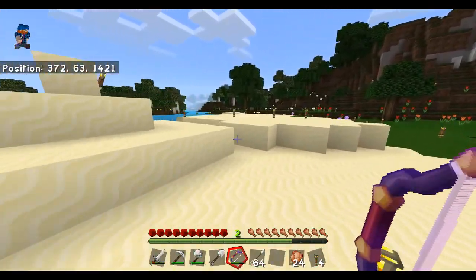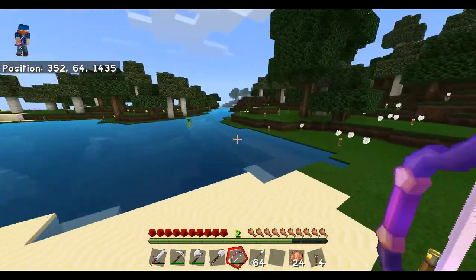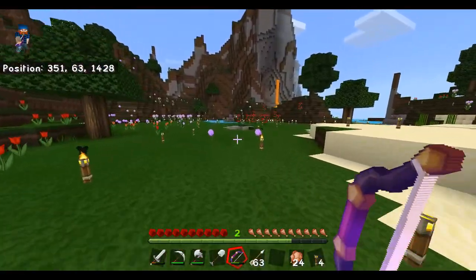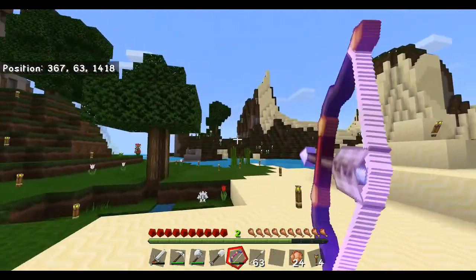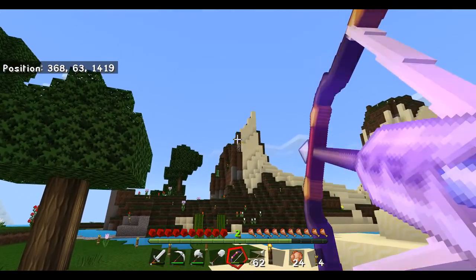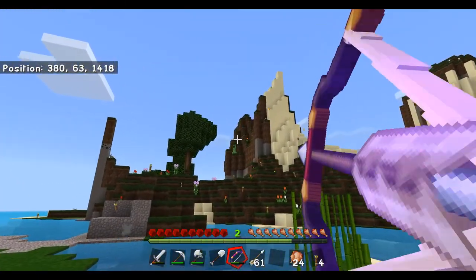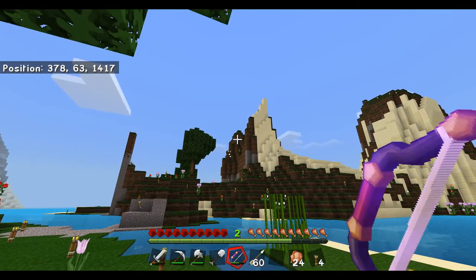I spotted a creeper - there he is! One shot kill! This is a beast. And as long as I've got XP and I don't lose it in lava or something, this is incredible. Let me snipe another one - there we go, nice, gone. See if I can hit that creeper from here - that's easy, one shot kill. That's amazing.